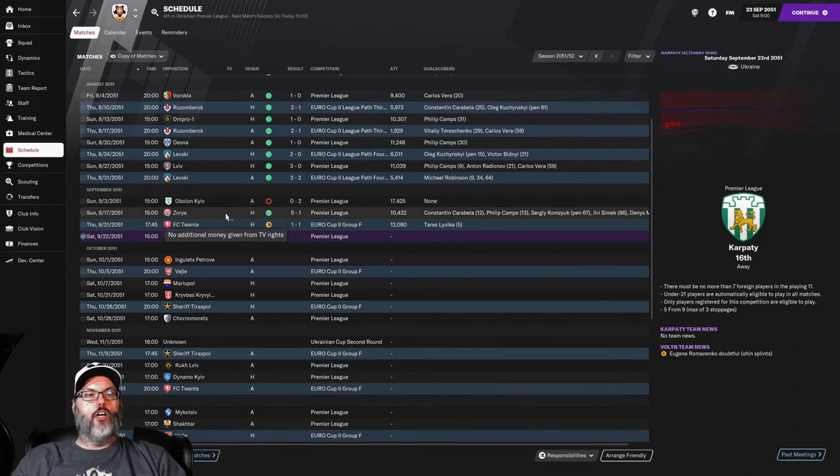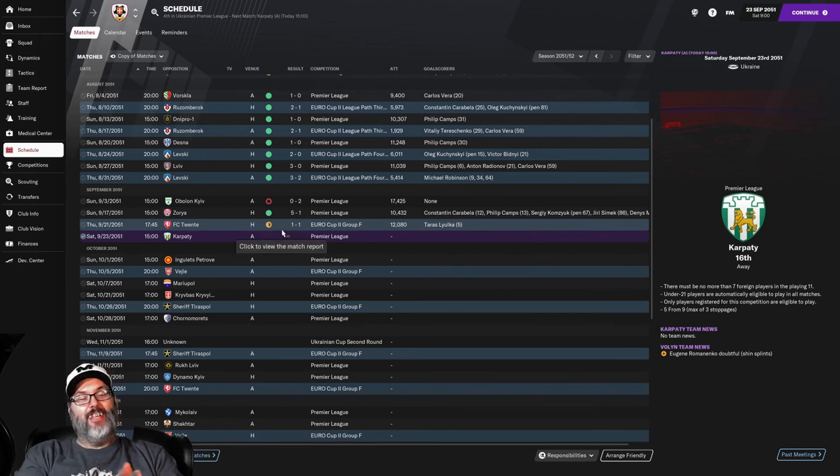Two-nil loss, Oblon. Five-one win over Zoria - a good match there. We're breaking in a new tactic and unfortunately I don't know if we're going to stick with it since we drew, but it does take Philip Camps off the field. I'm not sure I'm going to be a big fan of that because I'm desperate to keep him on the pitch.